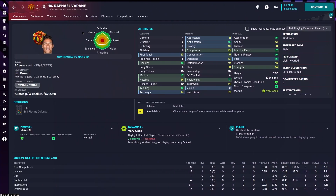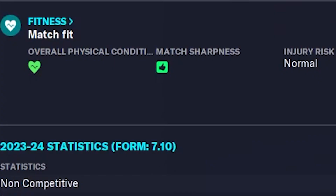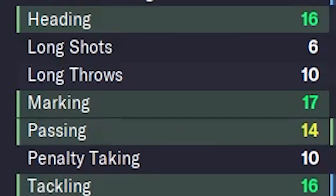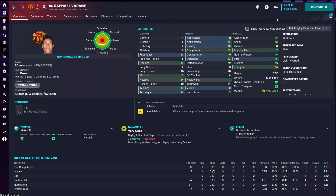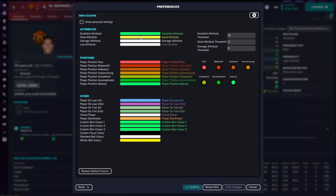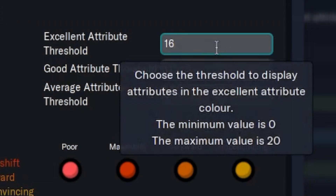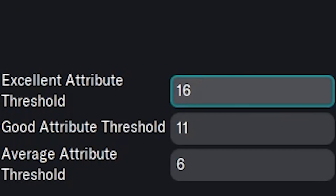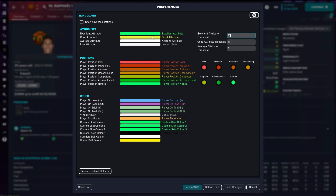The next thing we're going to look at on the player profile screen is the attribute colors. For me, green and yellow are pretty similar, and the gray and dark gray in the attribute screen are also pretty similar, so we're going to change these and make it pop a little bit more. Go back into Preferences, type in the word 'skin', and go into Skin Colors. For excellent attribute - this is entirely up to you - if you're doing a lower league save you might adjust accordingly, but I always regard 15 as a good number, so I'm going to change excellent to 15.